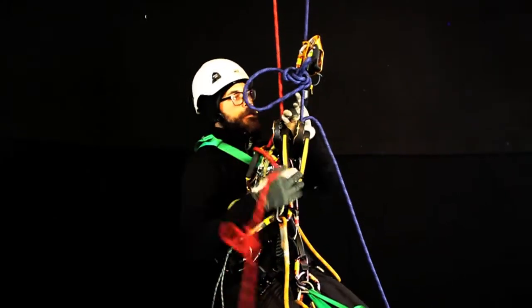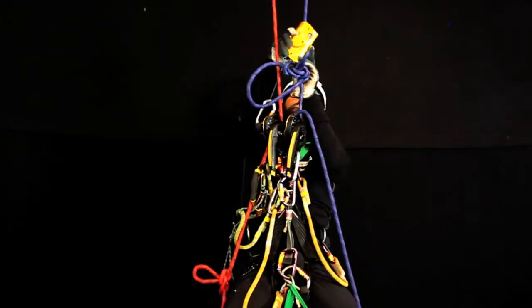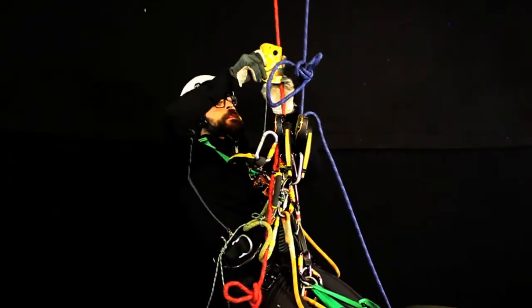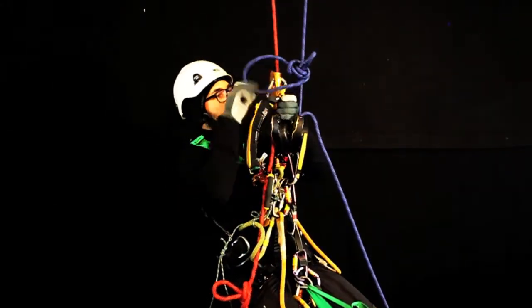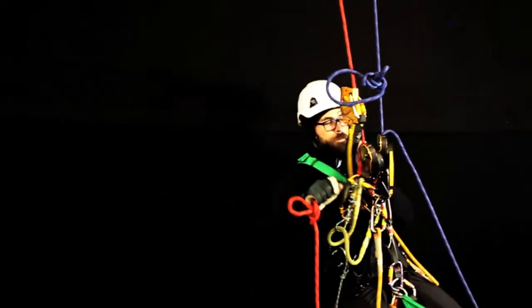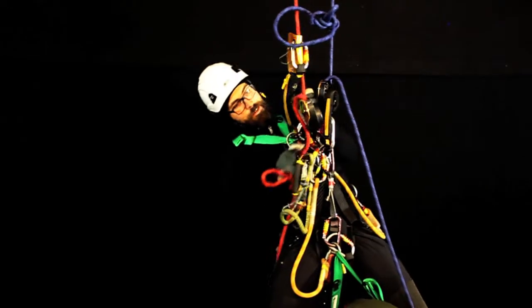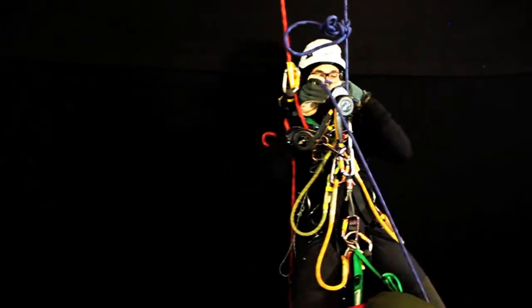Now slowly I transfer the weight until they're equally loaded, then I transfer the backup. Since I still have two points of connection, I put it on the other rope on top of the other ID and continue to lower - pump, pump, pump. I use the bottom of the ID to get the last bit of rope through, then remove the friction carabiner from the original ID and put it on the other ID.